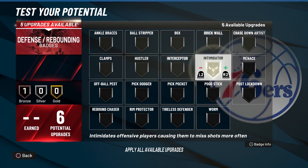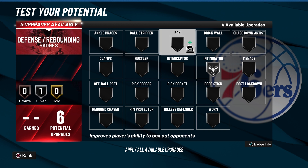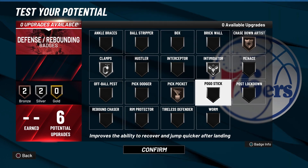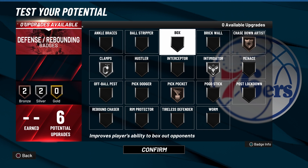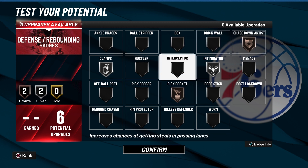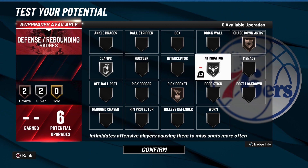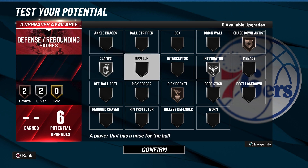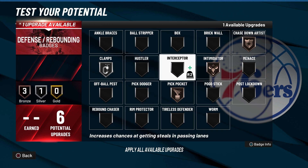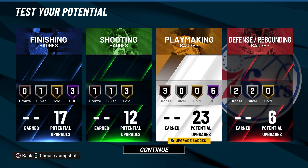For defending, this is all down to preference, but I have Silver Intimidator, Silver Clamps, Bronze Chase Down, and Bronze Pickpocket. Those bronze badges — you get so many chase downs even as a guard with like 37 block. Pickpocket is easy to get rips on this game. Intimidator and Clamps apparently don't work but I feel like that's just a placebo effect — I feel like they work fine. All together this build has 58 badges total.